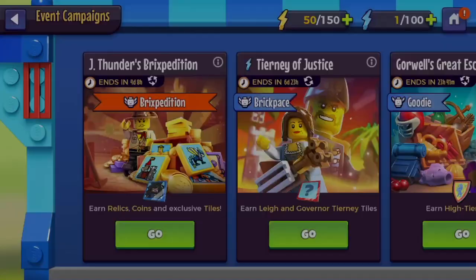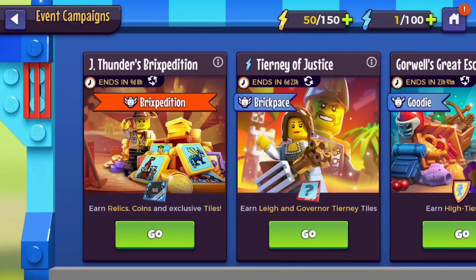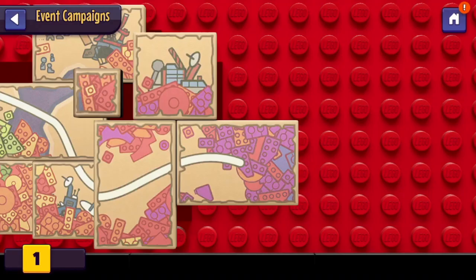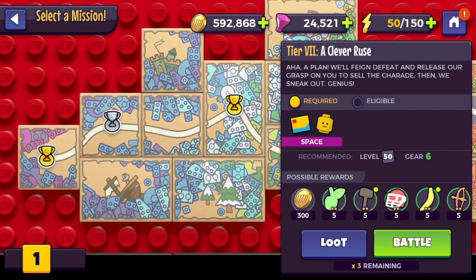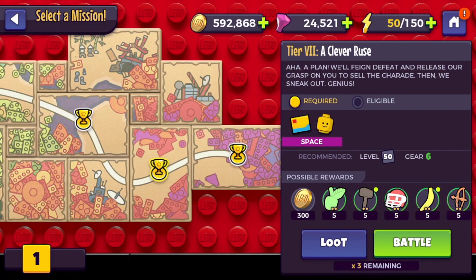What's going on knuckleheads, GKM Gaming here with another Lego Legacy Heroes unboxing video. By popular request, I bring you Gorwell's Great Escape - tier seven, the second to last node. I counted here live on video, and I did the last node with three-star Gorwell on stream.